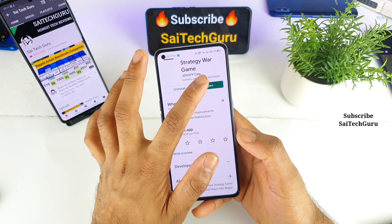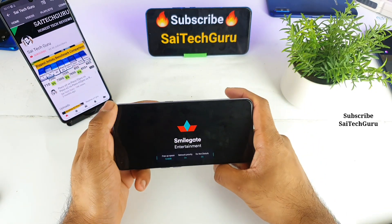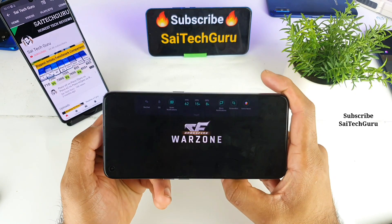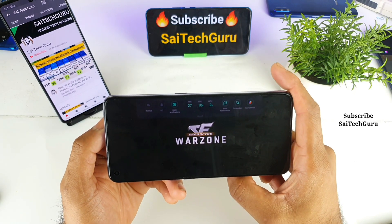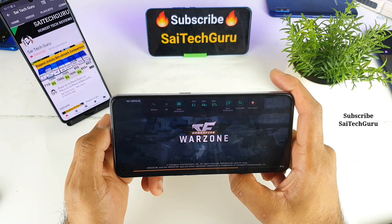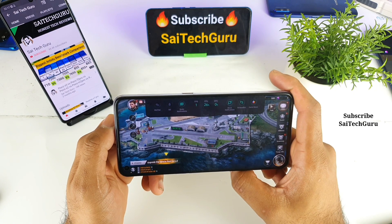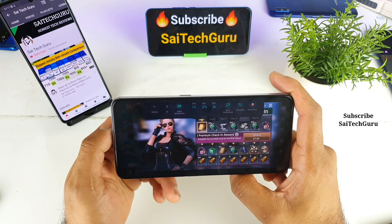Let me quickly open the Play Store and open the Crossfire game, and let me show you the real-time FPS on the top. As you can see, it says 60 right now — it is not increasing above 60. So I think the game at the moment only supports 60 FPS.